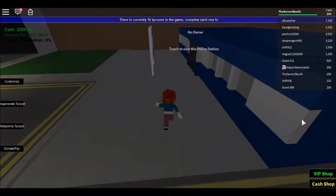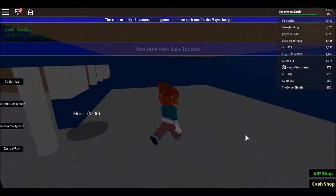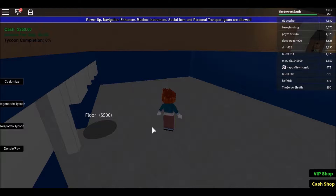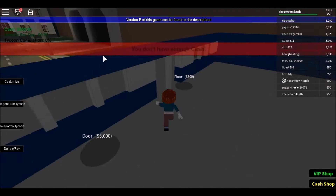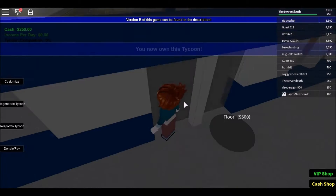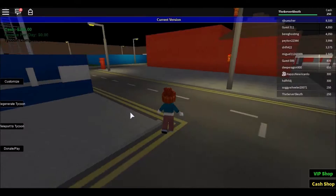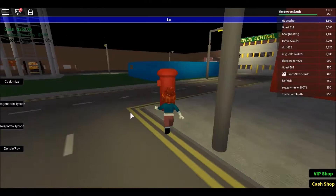Police station! Well, you know what, somebody's got to keep the peace. So let's do it. We own the police station. So now this is basically our police station, which is awesome. Now we kind of are in control of it and nobody can take it. So right now we have $250 and we need to buy something. Let's regenerate the tycoon — sometimes there's a couple glitches and whatnot. Usually something you can buy here, I'm not sure what's going on exactly. That's odd. So let's regenerate the tycoon. Guess we can't own the police station — they're just like, nope, that's not the job for you. Go find something else. We can always do it later.